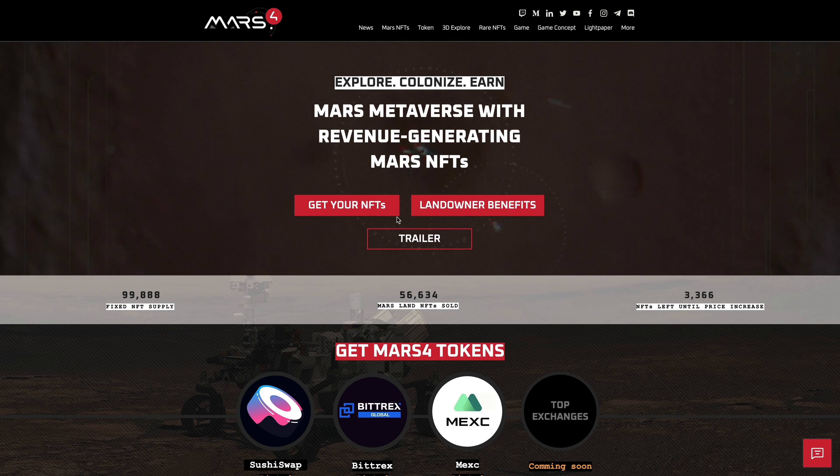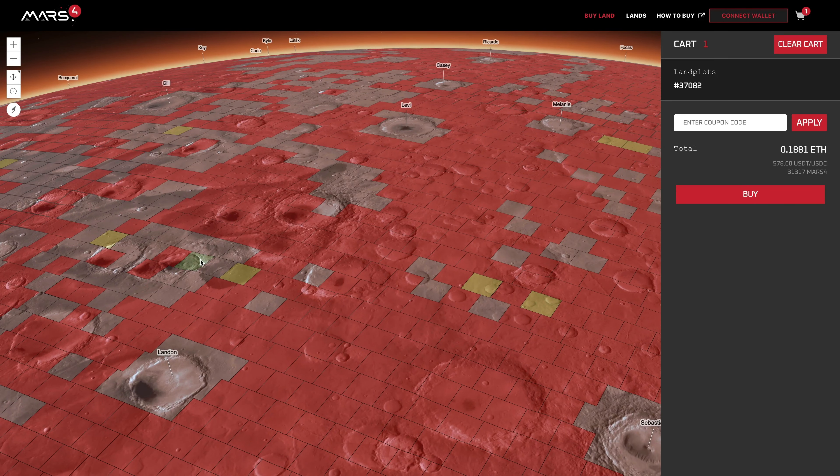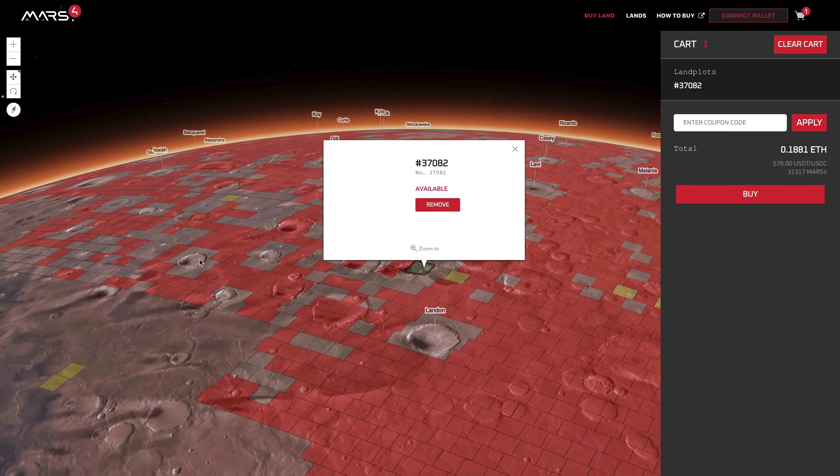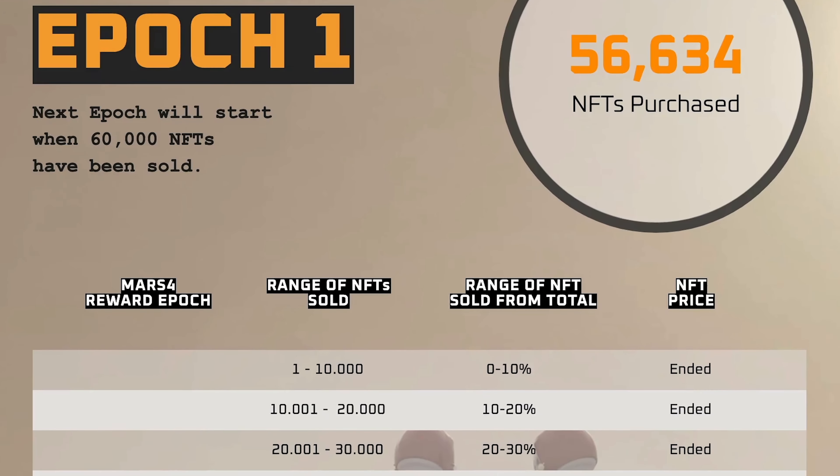Go to Mars4.me, click on Get your NFTs, and go plot shopping. Each of these are going for $578 USD as of February of 2022, but it runs on the scarcity principle, so the more NFTs that are sold, the higher the price goes.